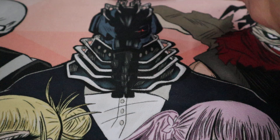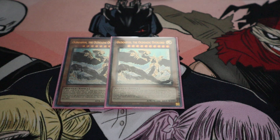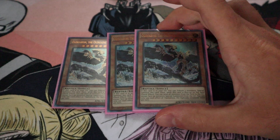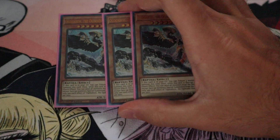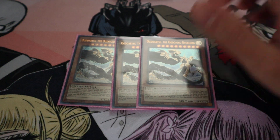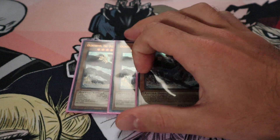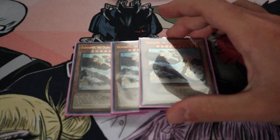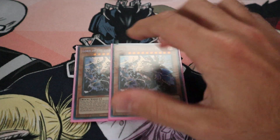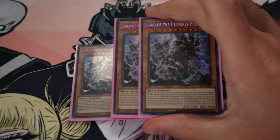Also, if we're talking about cards that are good to send off to the grave because of Aleister, it is also Ogdo Abyss. His main thing is being special summoned from the graveyard. So to get him in the graveyard, Aleister is an amazing thing. Because the main monster with Aleister we want to summon is obviously Mechaba, which requires light monsters. So that's why Neos and him are perfect together.